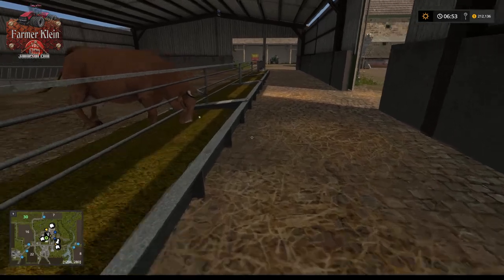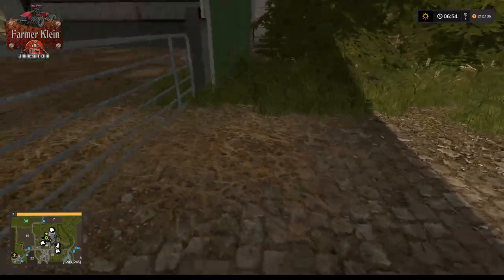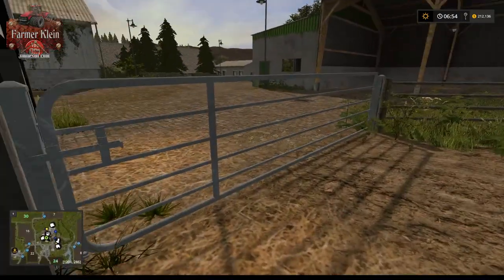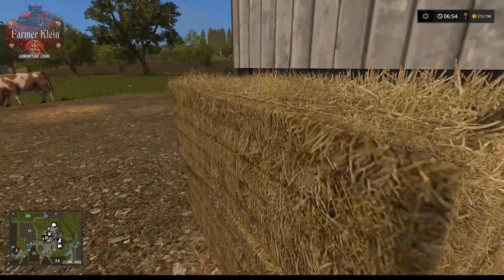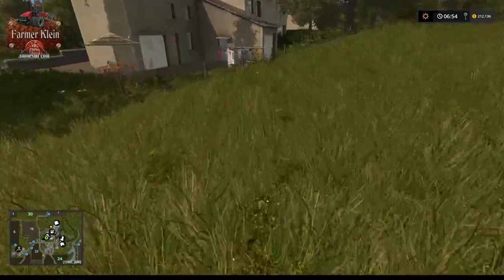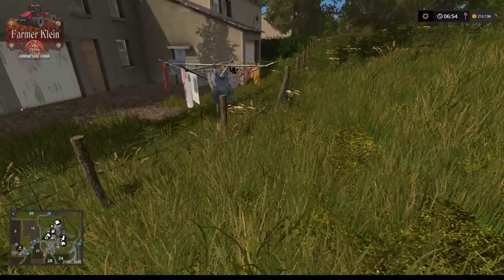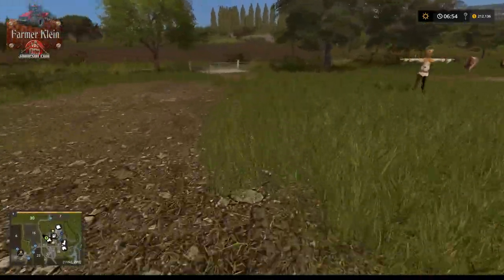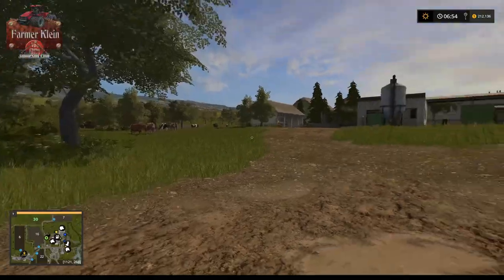Here we've got our cow barn — you can see one of the feed troughs here. These gates don't seem to have a collision on them; they did not open when I clicked on them and you can just drive through them. These bales are just decoration bales, not usable bales that have been placed. I also worry about these cows having just barbed wire as a fence in their backyard. Checking another gate — nope, also not operable, no collisions.